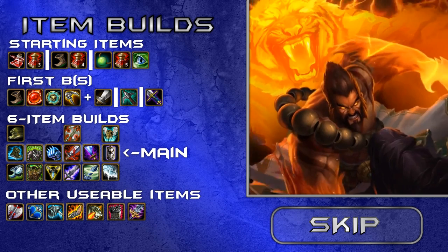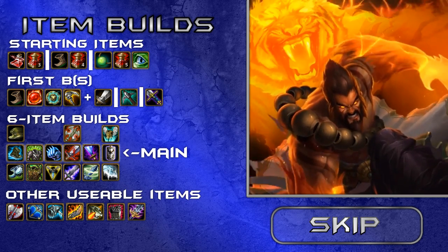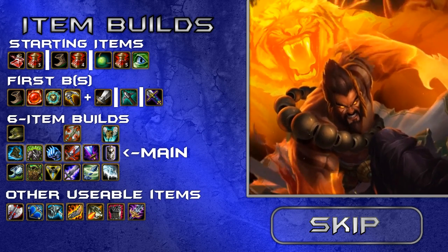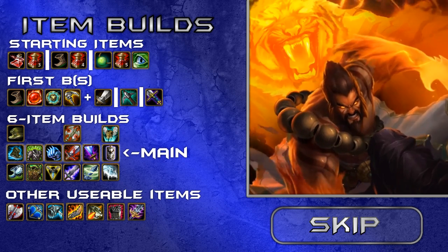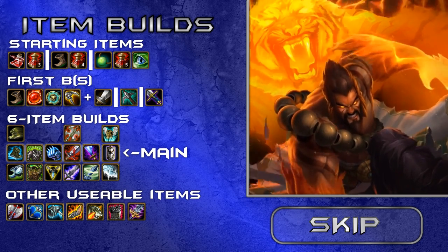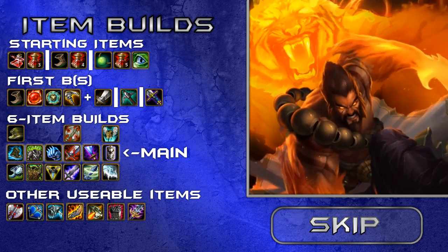Here are other useful situational items. If you need armor penetration against an AD-heavy team that will build armor, grab Black Cleaver or Last Whisper. Frozen Mallet is a substitute for Frozen Fist or Trinity Force. Guinsoo's Rageblade is fun because it grants increased stats when you're low HP — if you keep spamming shields and lifestealing while low you can bait the enemy team into focusing you, which helps your team. Sunfire Cape is useful for split pushing. Thornmail and Maw of Malmortius are excellent against AD-heavy or AP-heavy teams respectively.